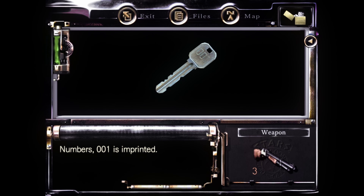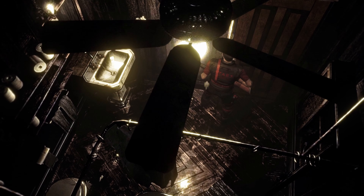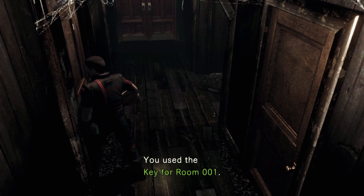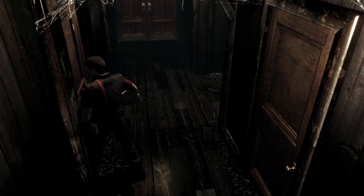Numbers - 001 is imprinted. Okay, I guess we're not going down the ladder yet. There's nothing else in here. All right, let's head back towards the save room because that's where 001 is. You use the key for room 001. There's no further use for this key - discard, yes.